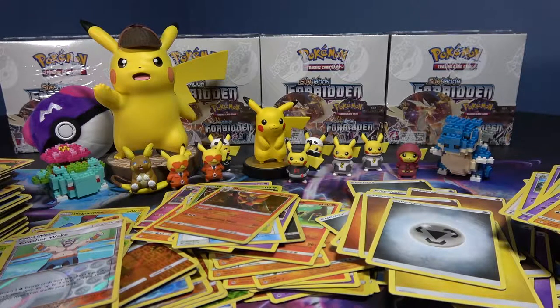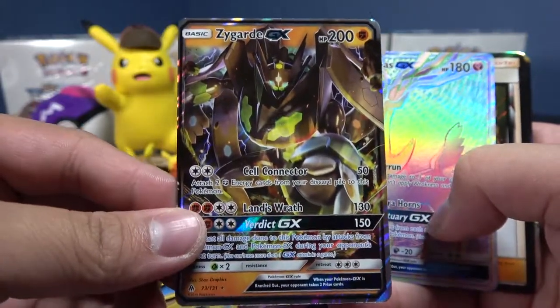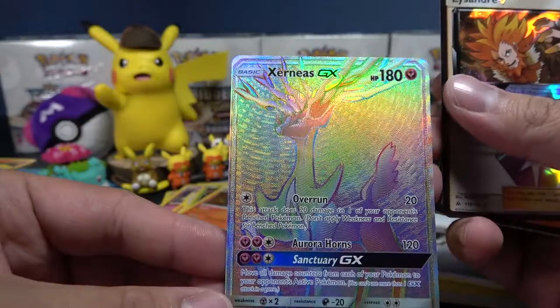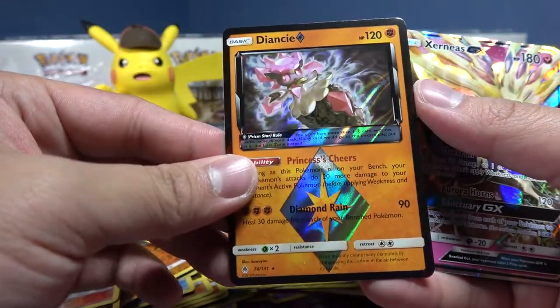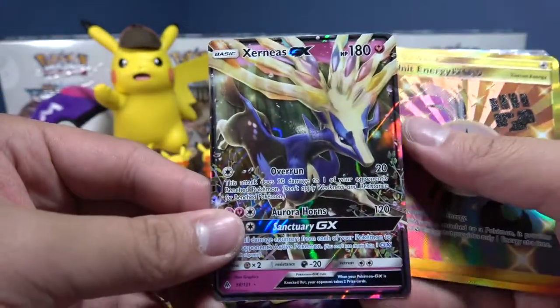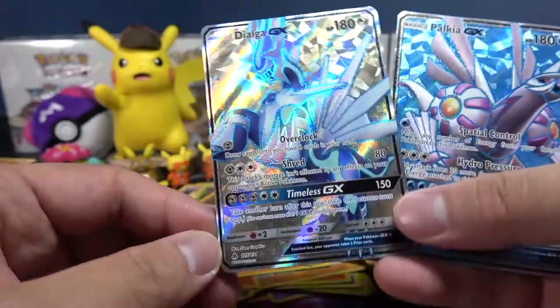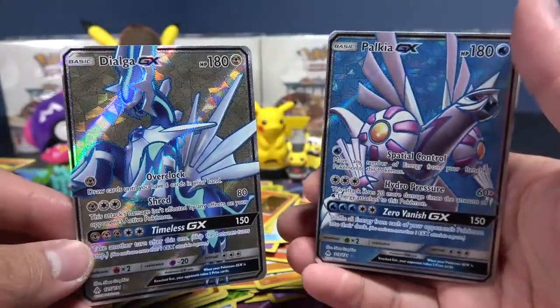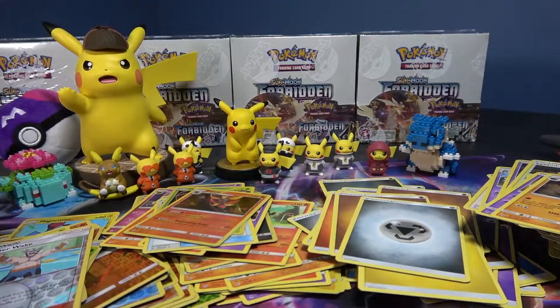Alright, so recap: Beast Energy prism card, Gardevoir GX card, secret rare Zygarde GX — all shiny and beautiful. Solgaleo prism star card, Diancie, regular Zygarde GX, Full Art Unit Energy. And here's the frustrating part — Dialga GX Full Art and a Palkia GX Full Art. I mean, that's pretty cool to get in the same box, but value-wise it sucks. Alright, well, that was Box 8, and I'll see you in the next video for Box 9. Hopefully things get better!